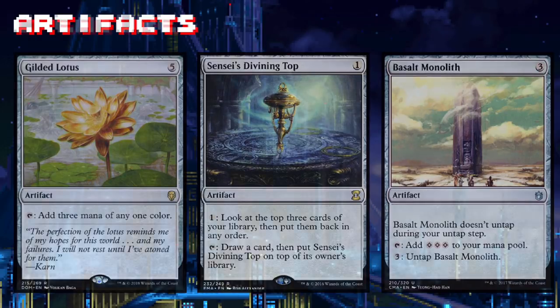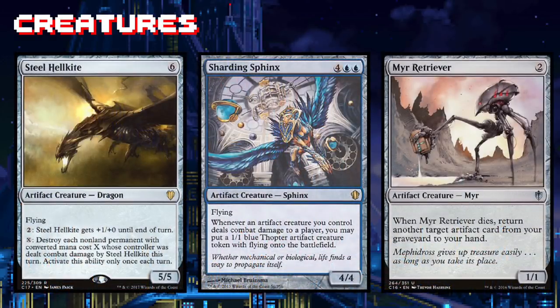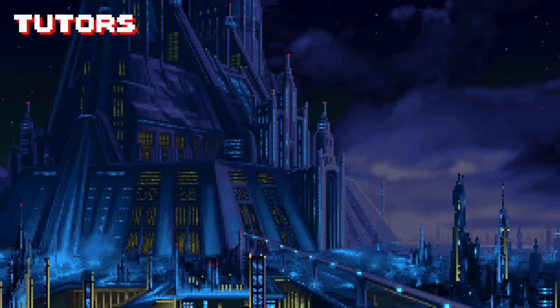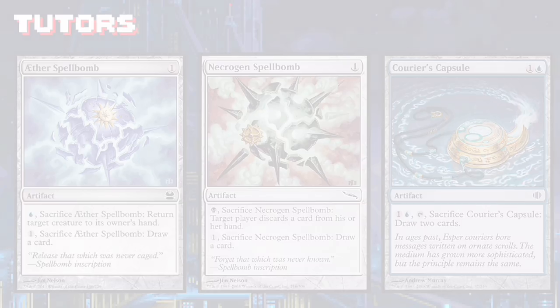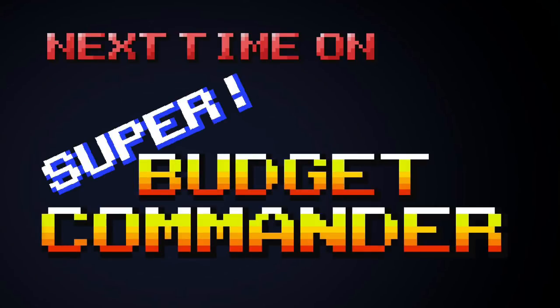We do have some solid creatures on our side, but why settle for solid when instead you can have the awesomeness of Metalworker, Master Transmuter, or Ethersworn Canonist? Tutor spells and combo pieces go together like Sonny and Cher — cut out a bunch of these janky spellbomb artifacts and replace them with significant upgrades like Enlightened Tutor, Vampiric Tutor, or Demonic Tutor.